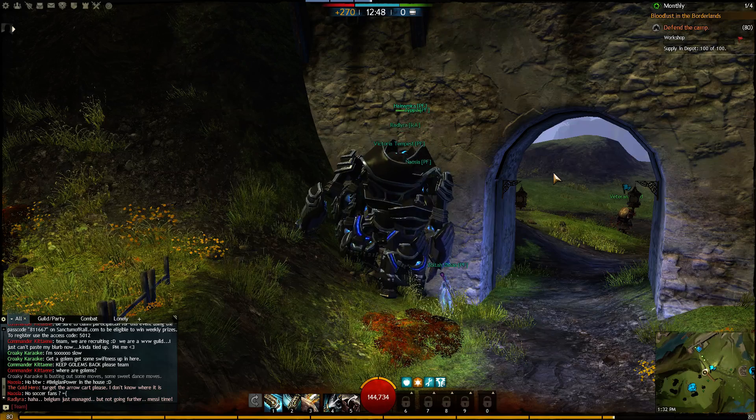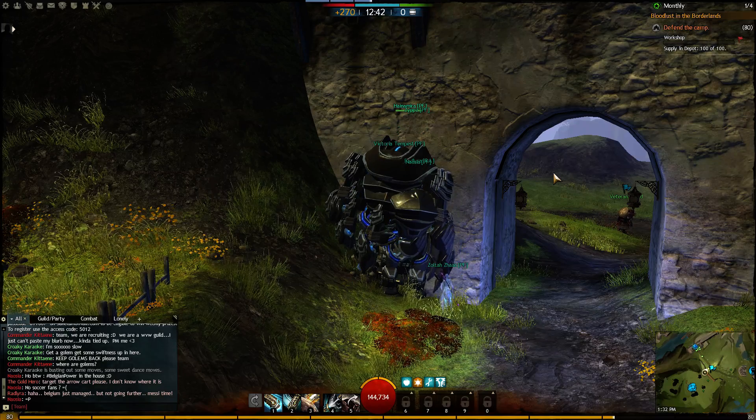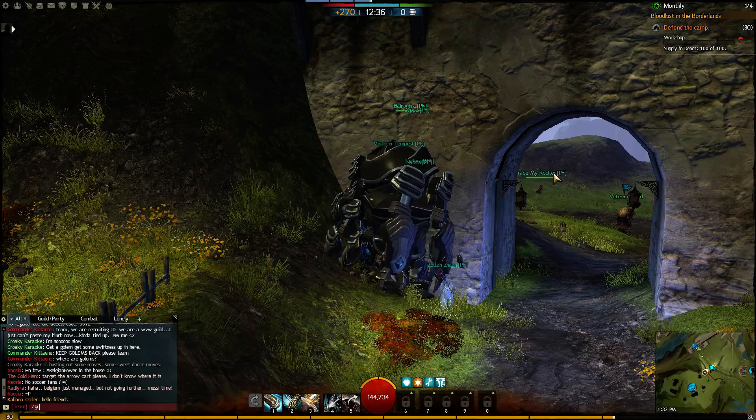There's another cool trick you can do that requires mesmers, and that is a golem rush. Golems are really powerful in World vs. World — you can use them to break down gates very quickly, but they require a lot of supply to build and they're pretty slow.